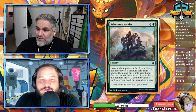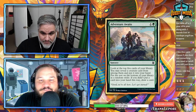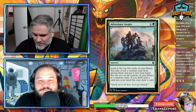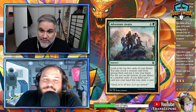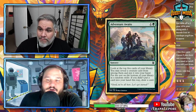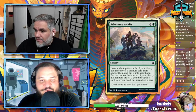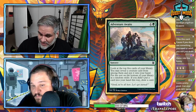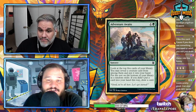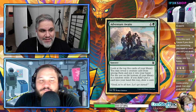They made it cost two instead of one. There were two-mana cards that did similar things — put a land or a creature into your hand — but they went to the graveyard normally. It's the price you pay. I'd rather draw a card. I think it's good, I'd put it on the list.